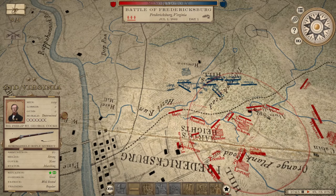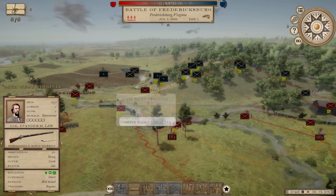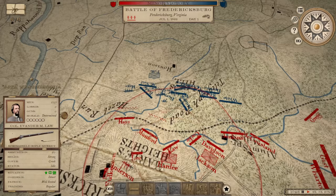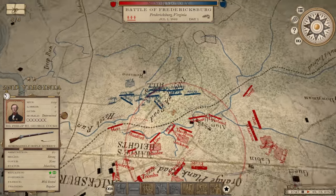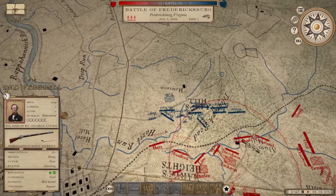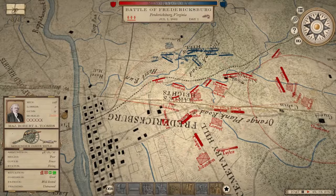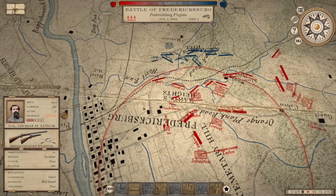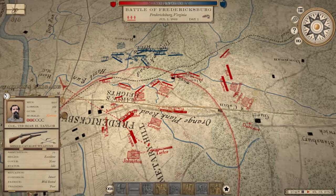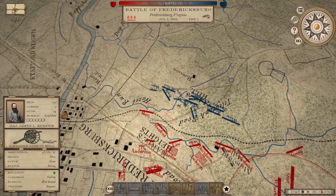We're finally starting to get into position. Still having some issues with units not doing what they're supposed to - like the Second Virginia facing the wrong direction. Let's get them facing the right way. I've sent some skirmishers out to engage some of the artillery units he's got out front. He's been shelling my 24-pounder howitzers pretty effectively. Taylor has recovered and we're going to throw him out on our flank while we wait for a few more divisions to get into position so we can actually launch this attack. About 500 casualties on each side - nothing really significant.